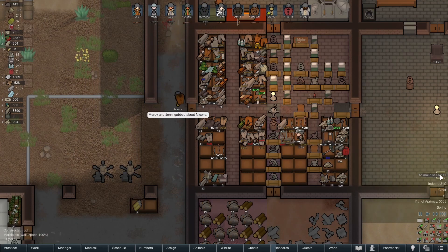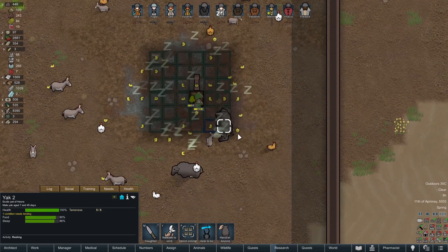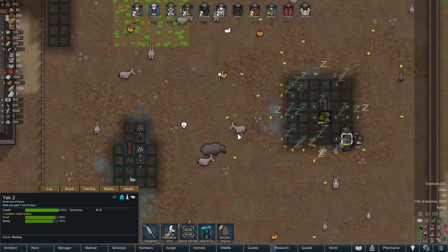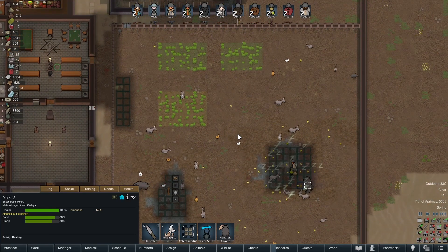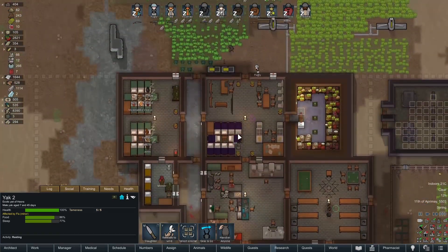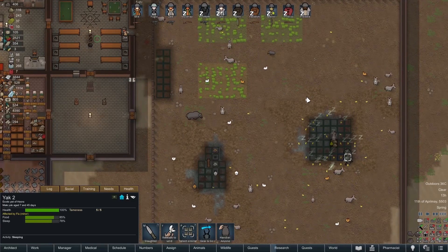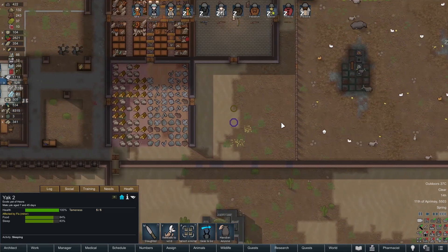We're getting a lot of awful colours. We've got a yak with flu — will you go to the hospital and get treated? There are just a stack of chicks. I feel maybe once we've got a few more yaks I might get rid of the chickens — there's just so many of them, it's using up so much work.